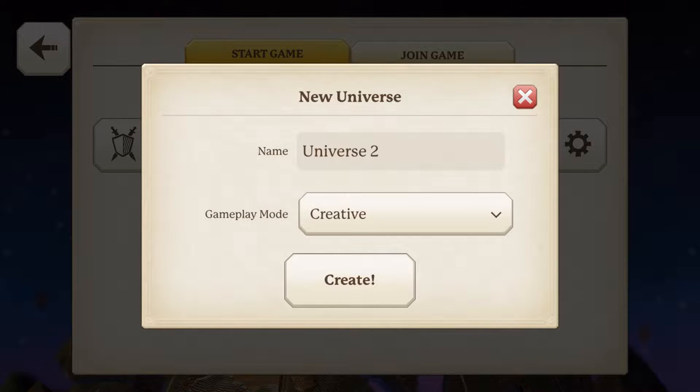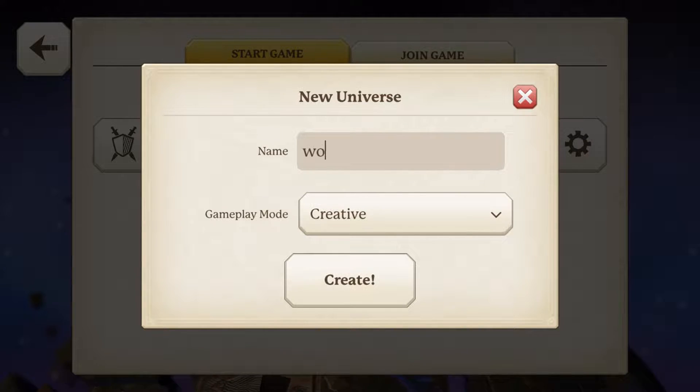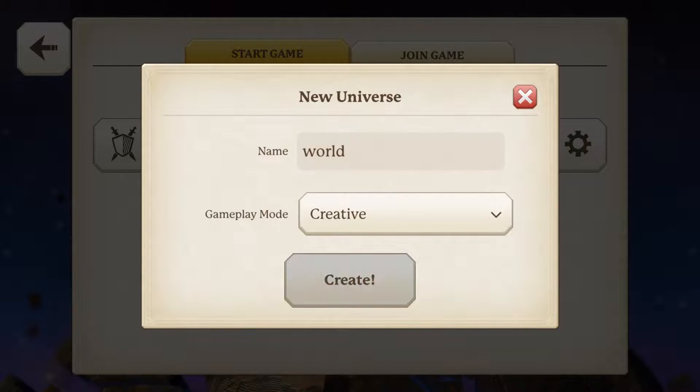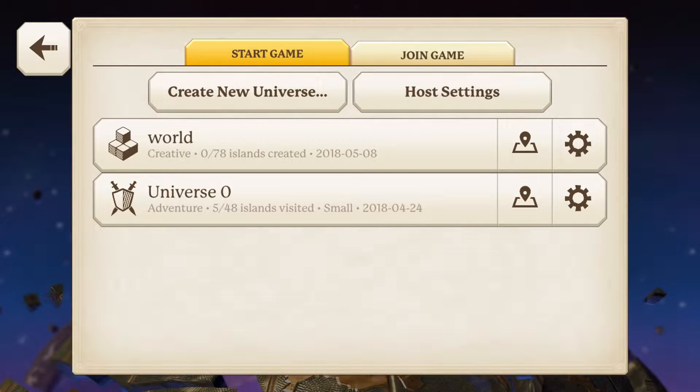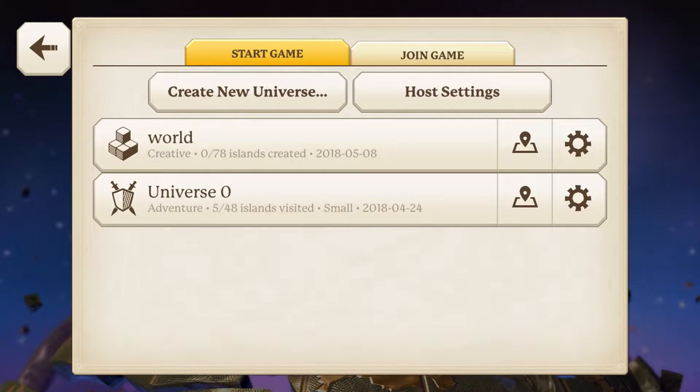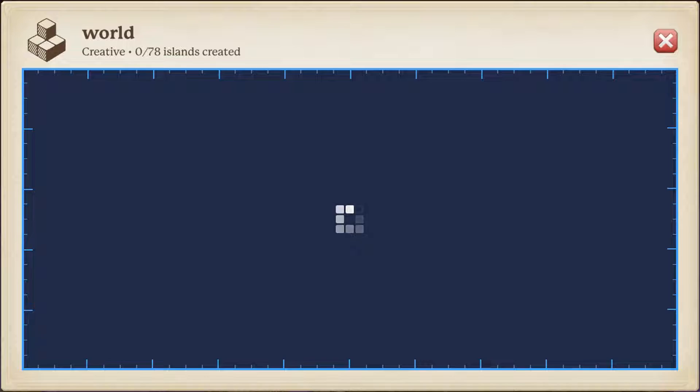We're going to see what it's going to be like and we are going to call this world... 'World.' That is a very creative name for a creative world, and we can have 78 islands within that one world. So that is really awesome — I think that's a great idea. We're just going to hop straight into it here.